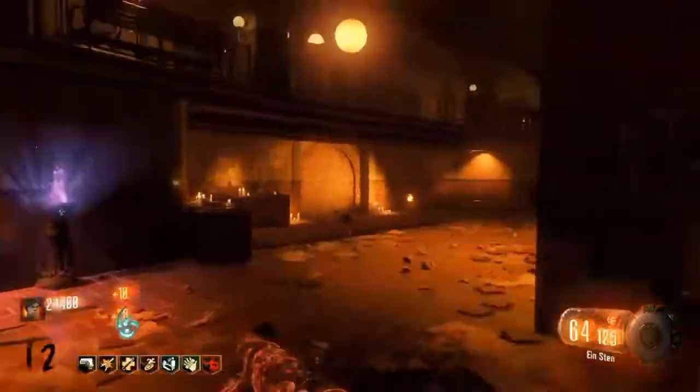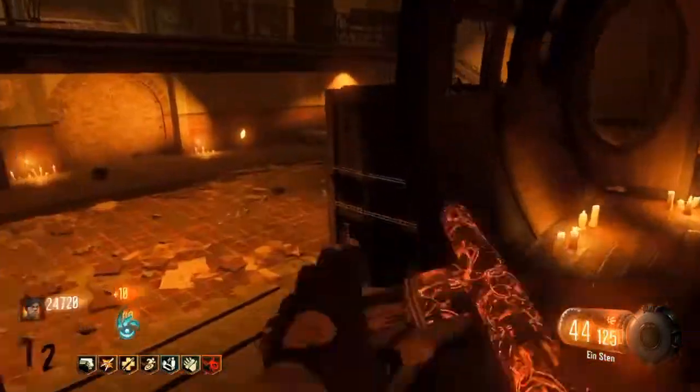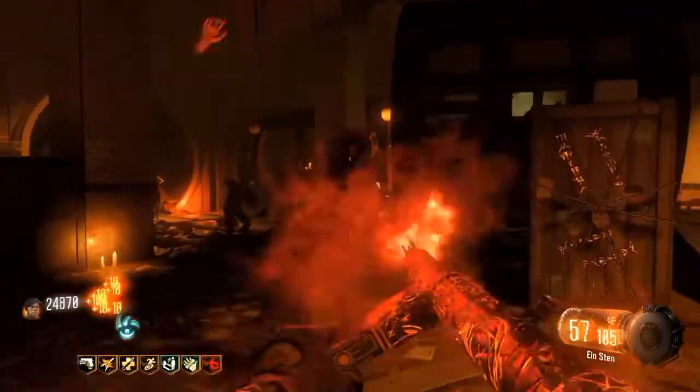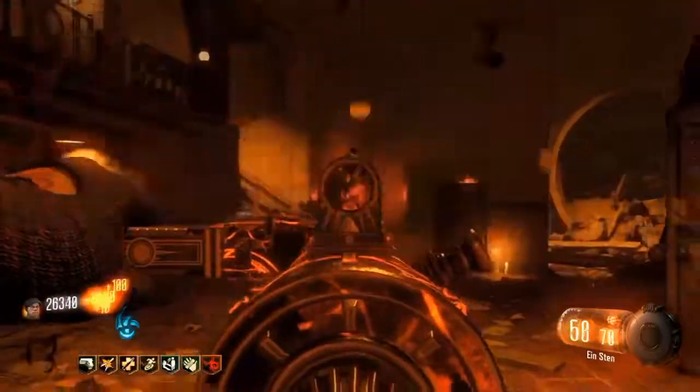Top 5 SMGs in all of Call of Duty Zombies. Coming in at number 5, we have the Bootlegger. Very high damage. It's a wall gun, but the wall buy location is fucking ass. And there's no attachments. Slow rate of fire, so it's coming in at number 5.